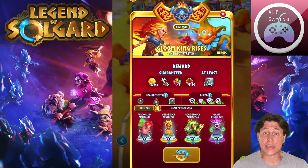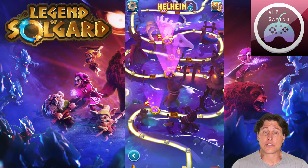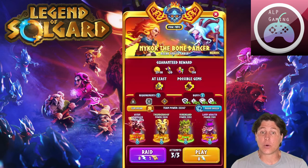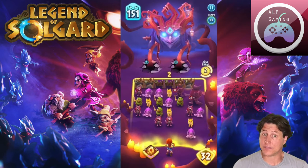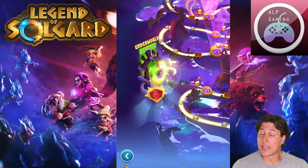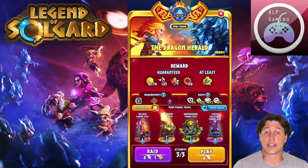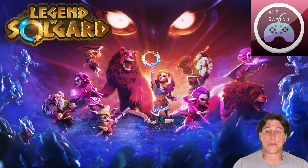The fourth world is Helheim, levels 121 through 160. The mini boss is Nikkor the Bone Dancer and the main boss is Nykva. On that map you'll see the official entrance to the underworld. Finally, Niflheim covers levels 161 through 200. The mini boss is a recreation of Nidhogg in an icy form, and the main boss — I forget the name at the moment — I'll put it in the description below.